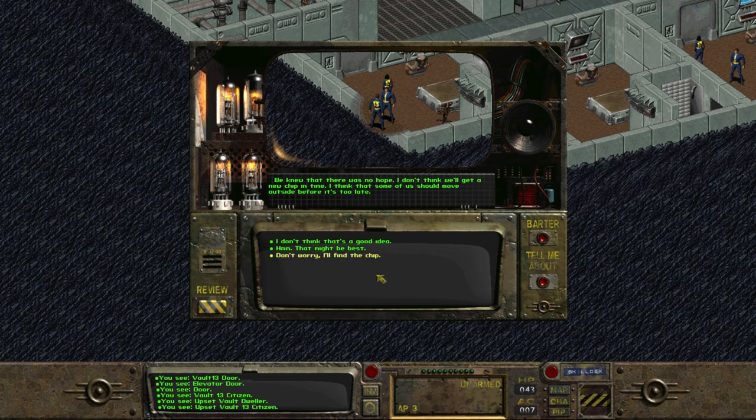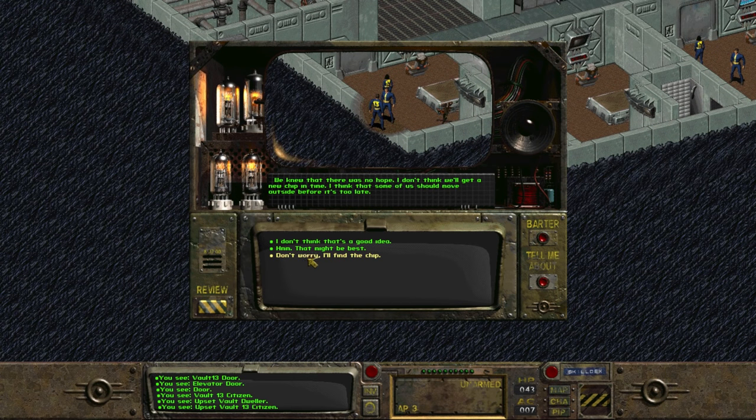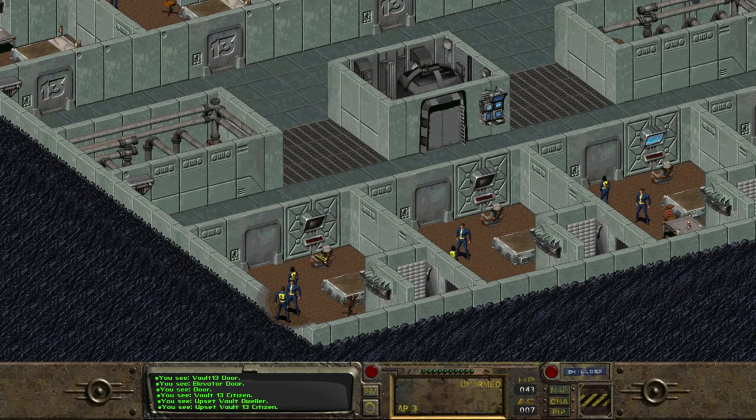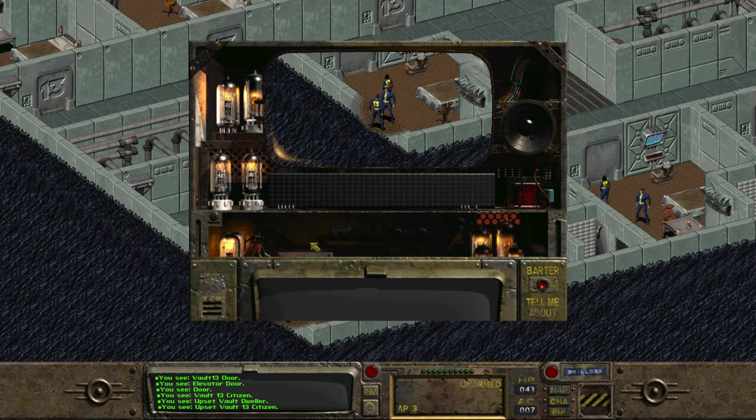The upset Vault Dweller asks us how the search is going. If we answer truthfully and say pretty well, he ends the conversation. But if we say not so good, he begins to vent: we knew that there was no hope, I don't think we'll get a new chip in time, I think that some of us should move outside before it's too late. If we say that might not be the best idea, the upset Vault 13 citizen says maybe you should come to one of our meetings. Teresa has some good ideas. We meet in her room on the second level at 5 o'clock each evening.